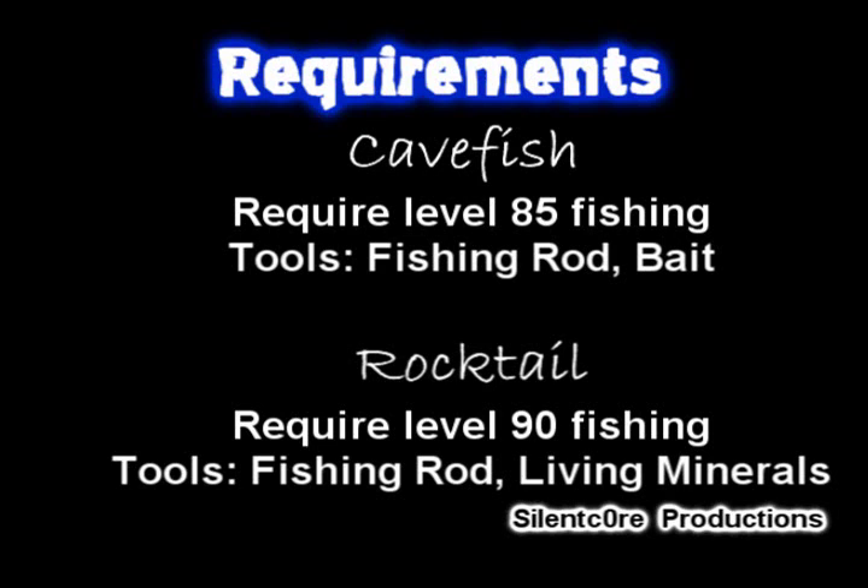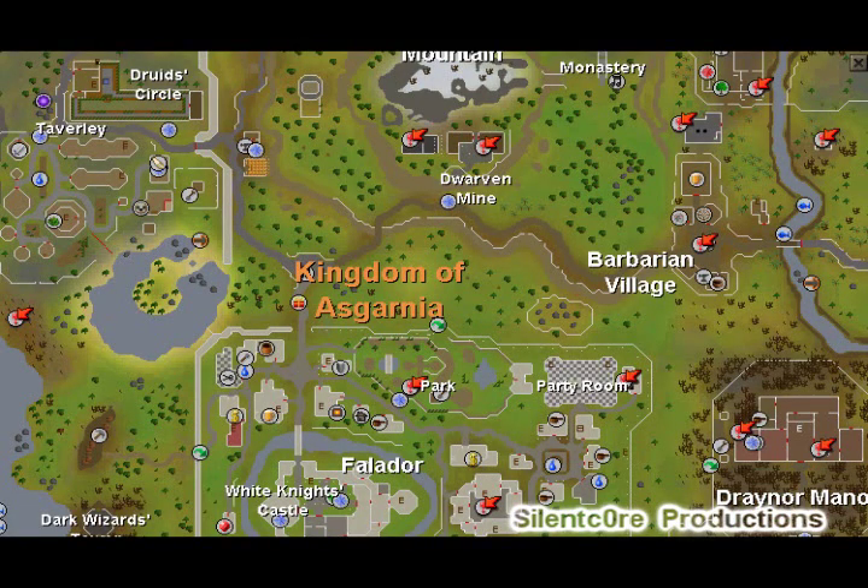I'm going to jump right in and tell you the requirements — what you need to start fishing here. There are two types of fishing. The first is cave fish: you'll need level 85 to start catching these, and the equipment you'll need is a normal fishing rod and normal bait. The next type is rocktails, which require level 90 fishing and a special bait called living minerals, which you can buy from the Grand Exchange.